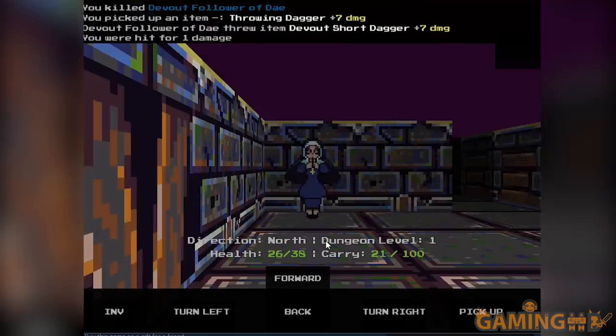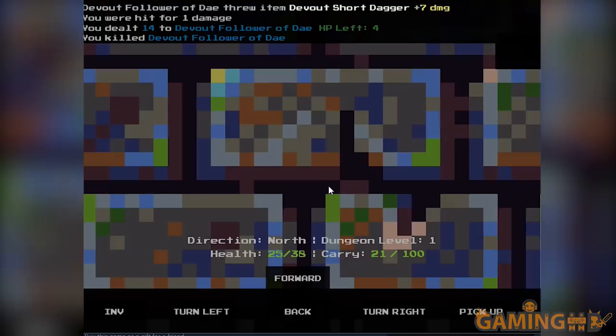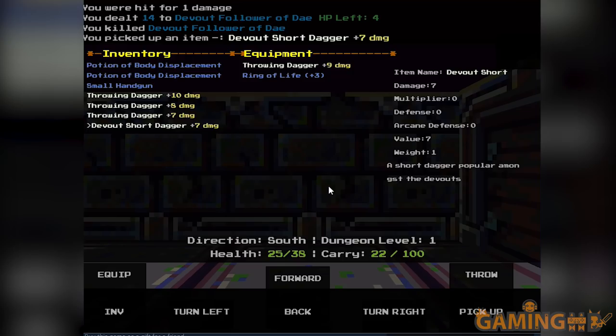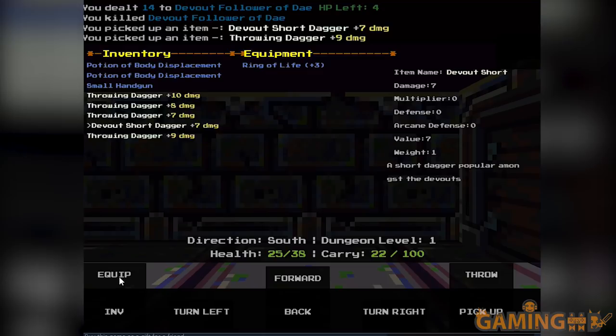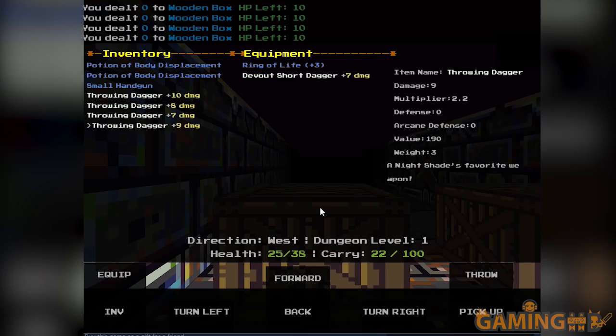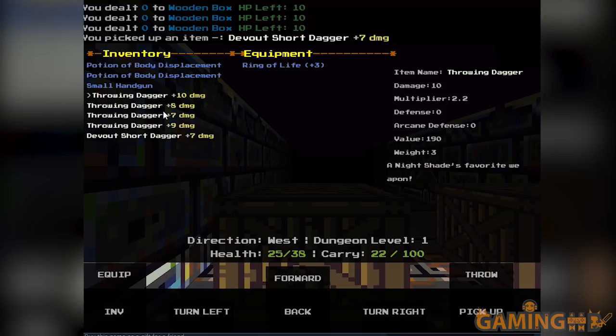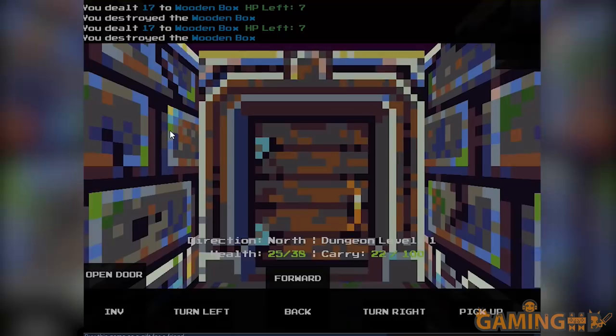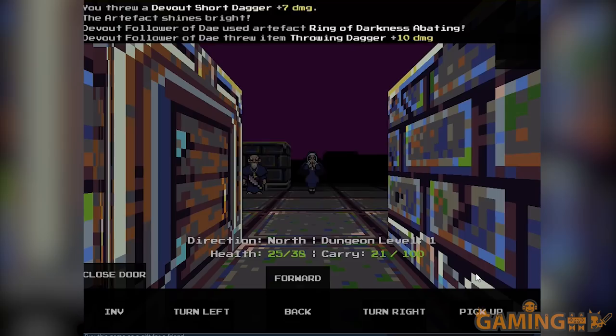Any secrets here? No secrets. I'm actually not sure if there are secrets in the game in general. Short dagger — let's see if this short dagger does damage. The devout dagger doesn't do damage. That was a neat alliteration there that I did by accident. So I guess this is just for throwing. And I'm going to equip it and bash them.